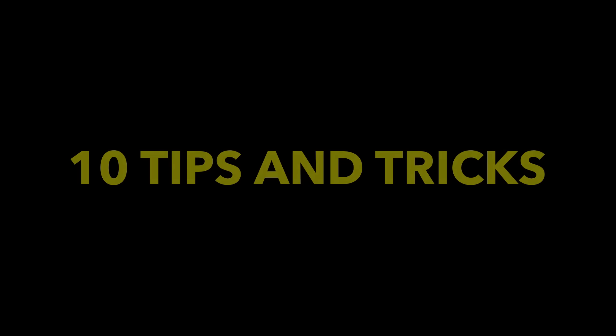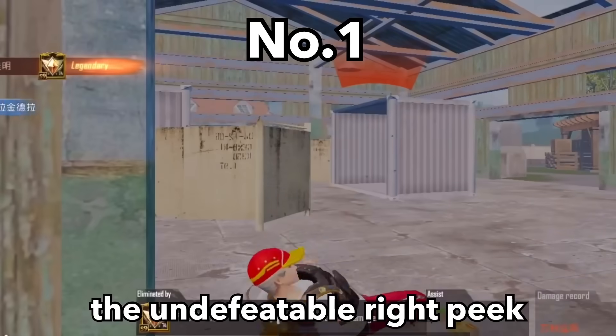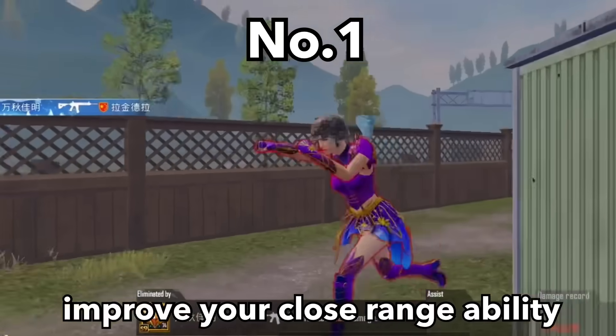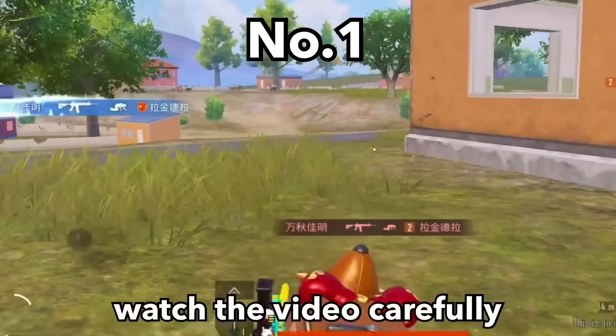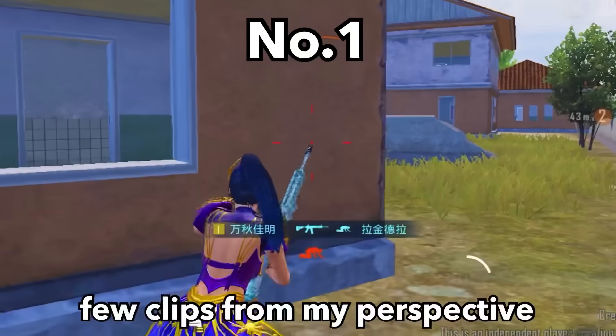10 tips and tricks. Tip number 1. Today I'm going to teach you the undefeatable right peek to improve your close range fight ability. Watch the video carefully. Let's take a look at these few clips from my perspective.